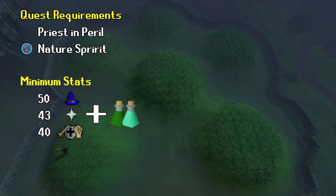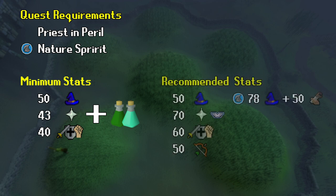But this applies more to low-level accounts, as you'll be relying much more on prayer pots, food, and super combat potions. So while this is viable, my recommendation in this video is going to be more towards players starting out with base 60s in their melees and 50 range. This will help you use significantly less supplies and make the overall grind more enjoyable and profitable. 70 prayer will also give you access to Piety, which is useful.